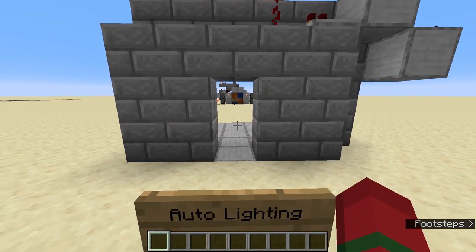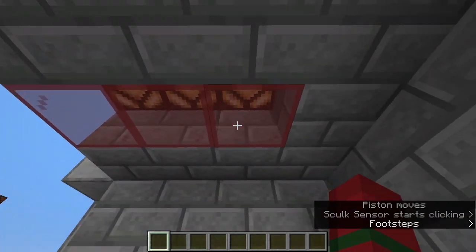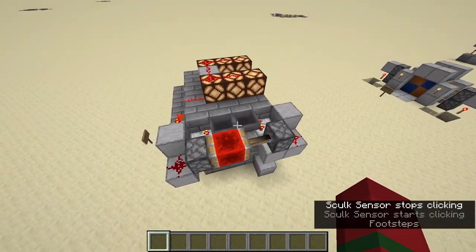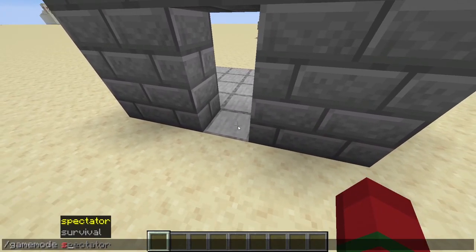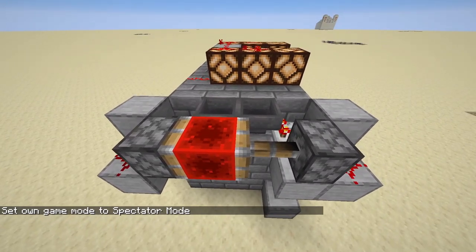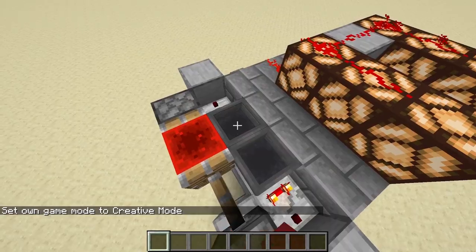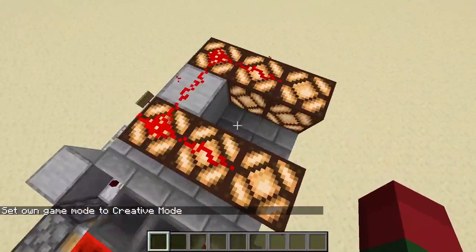Our very first contraption is just a simple auto lighting system. You walk inside here and it turns on these redstone lamps up here. Basically, all that it does is it just takes one signal from the skulk sensor. The skulk sensor is down here. We can go into spectator mode so you can see it better. The skulk sensor is right here and it just sends a signal up here and then it triggers this piston that's just like a copper clock kind of thing. There's a ton of items that just count back and forth between the hoppers and I take a signal off of this area here and it just goes to the redstone lamps.